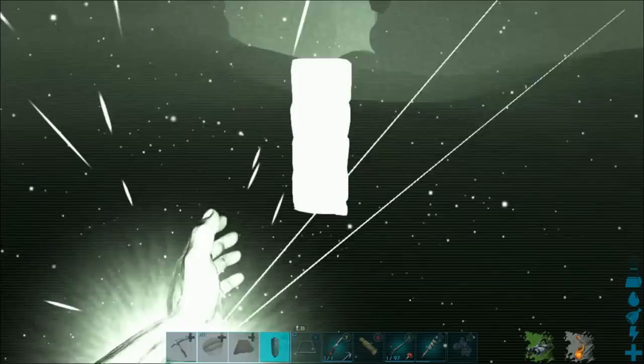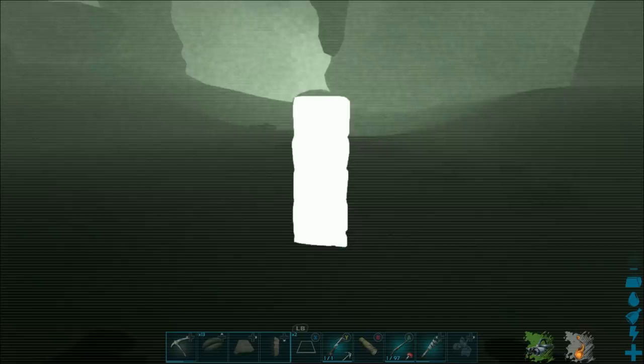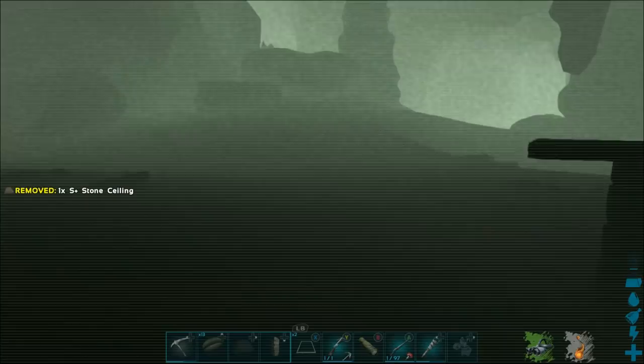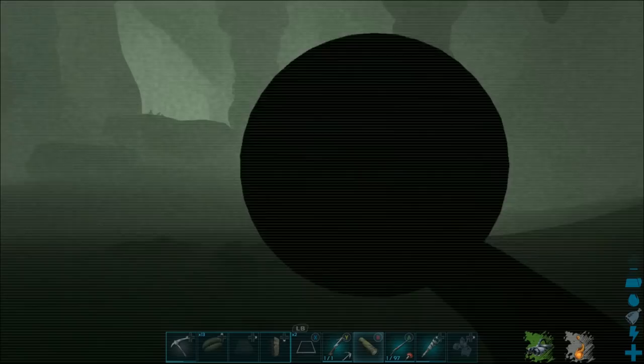Basically just put your pillar down — I try to put it on the flattest area. I am in Ragnarok. Put your ceiling on top and then go get your Megalosaurus to follow you. It looks like it went back to sleep, and this is a high-level one. There are a lot of high-level ones in Ragnarok, and this is a perfect 150.